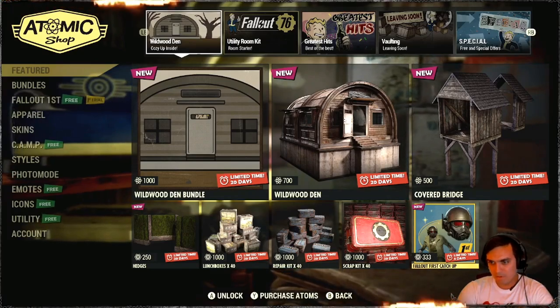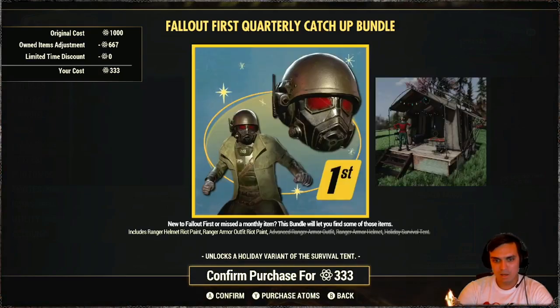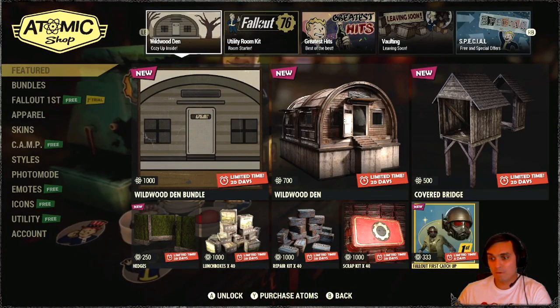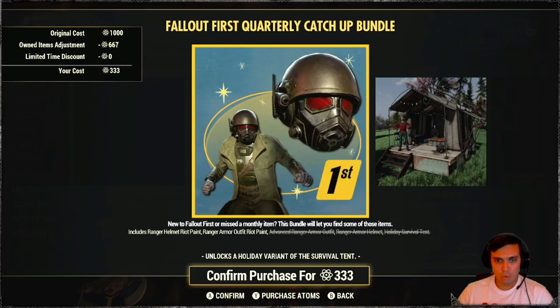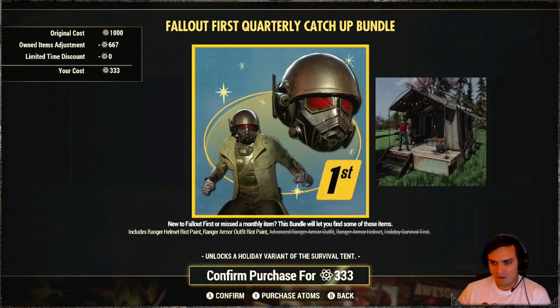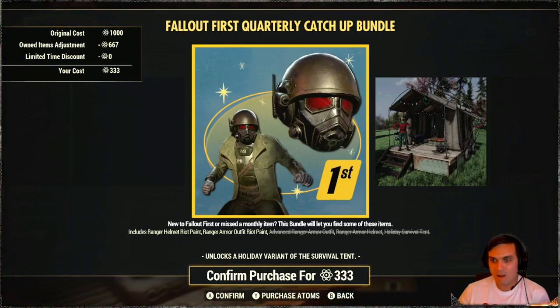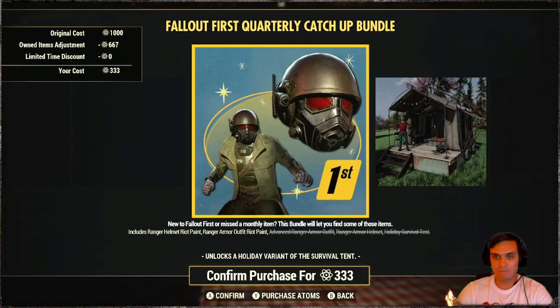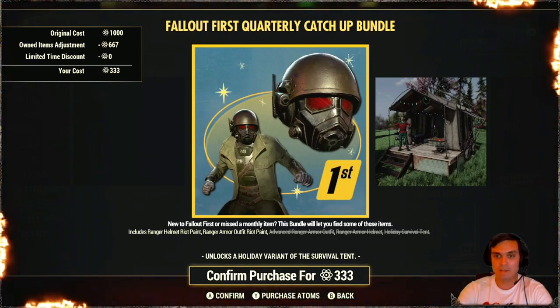First catch-up. Is that the bundle that you guys were talking about while I was gone? So it looks like you can buy the Ranger — I think this is not a new thing, it's still ongoing and it's lasting for another seven days. This bundle includes the Ranger helmet riot paint, which I don't have — it's the green one, I don't care about that one. Then we got the Advanced Ranger outfit, Ranger armor helmet, and Holiday survival tent. It does not include the Elite Ranger, because the Elite one has a lot better, really cool shoulders. Looking forward for that return, but this is cool already — I remember a lot of people were asking for this to return.